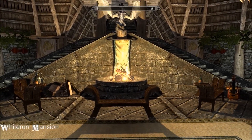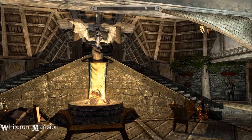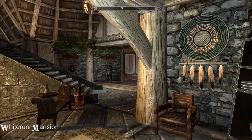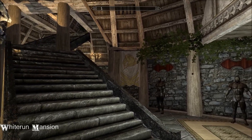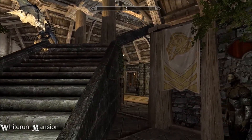This is your entrance hall. Nice fire pit, somewhere to sit. Big old dragon. And some mannequins, weapon racks, display cases, etc. And that goes all the way around.